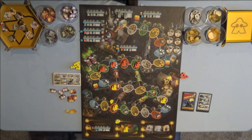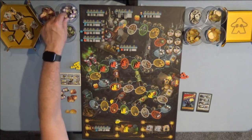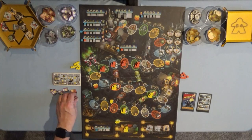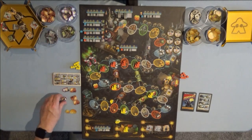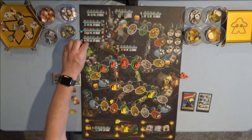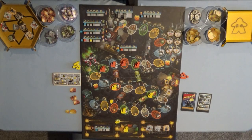My turn again. I need one of each of the baking soda and the vinegar, so I want to move to green and green — one space and one space. Collect one baking soda and one vinegar. That gives me the resources I need to build the thruster, which I'm going to do right now. I need two baking soda and five vinegar, and I'm going to put a cube on the seven victory points for the first thruster. That ends my turn.